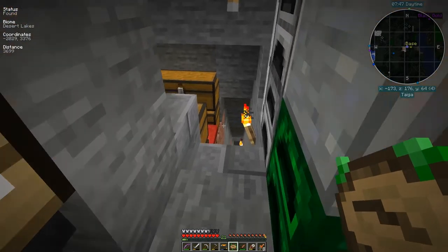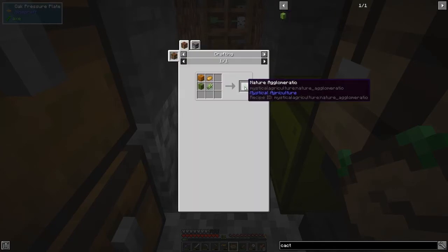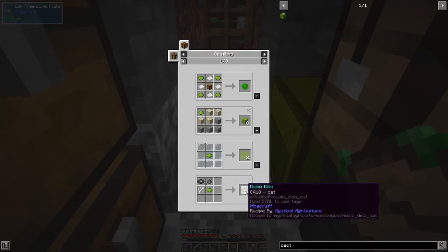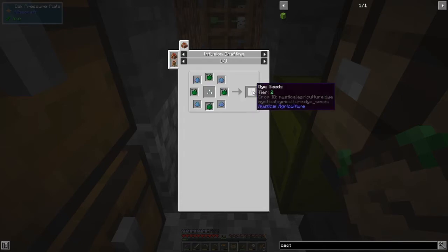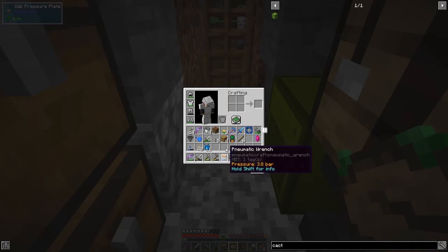The reason I want cactus is for cactus green. Looking at the uses of cactus, you can make cactus green and the uses for that include records, lime, and lime is one of the uses for dye essence. With dye essence you make all the colors of the dye, then that gives you four pages of 16 colors - so you get all the colors from there. Handy, saves a lot of messing around - that's what I'm using Mystical Agriculture for.